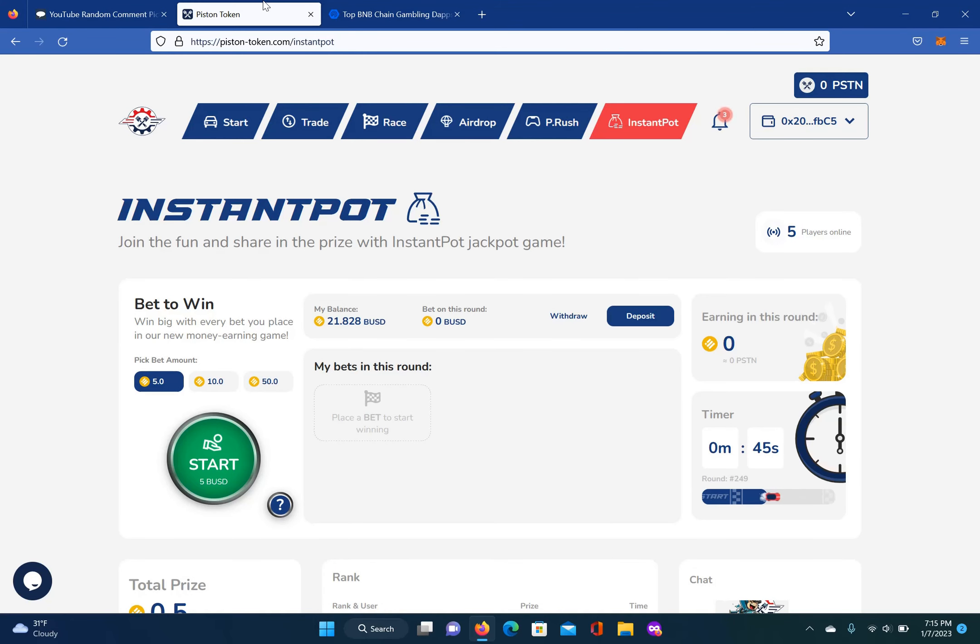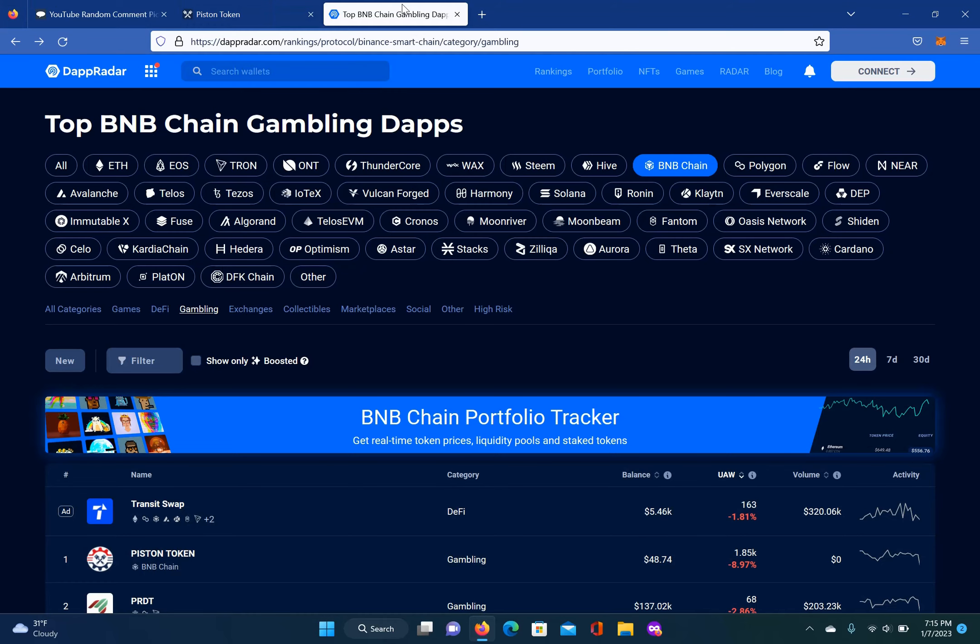Alright, let's get it. Instapot is a new, fun Instapot jackpot game where you can win BUSD. It's BUSD in and BUSD out. This new game is by the number one gambling dapp on Binance Smart Chain — you guessed it, the Piston Race.